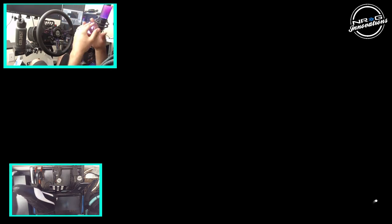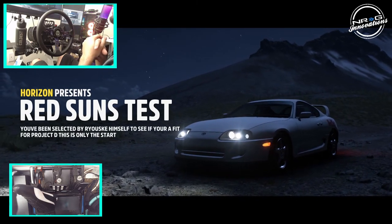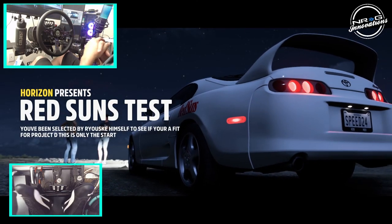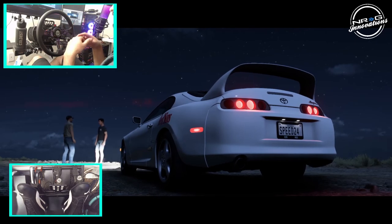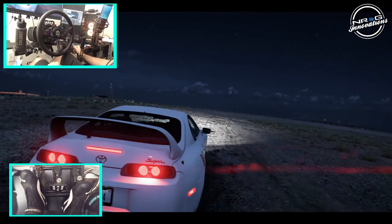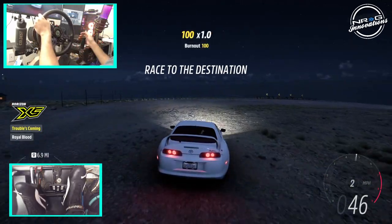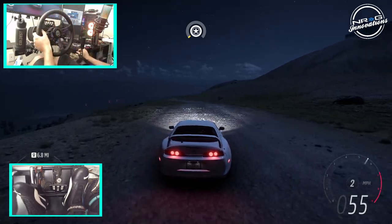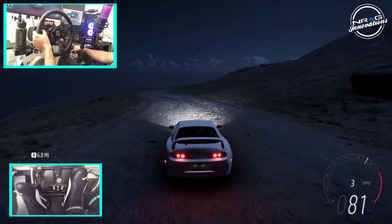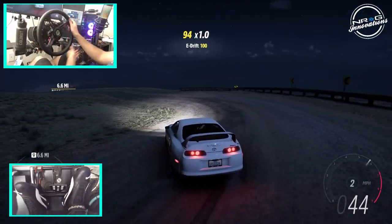We did find another challenge card that we're going to do, and it is an Initial D inspired one — seeing if we have what it takes to be part of Project Drift. So we do have the Red Sun Supra Project D. This is the way to start. Let's see what we actually have to do. I'm hoping it's a drift challenge, because if it's not, I'd be very sad. Get to the destination in under four minutes. Okay, so it's a whole downhill run.